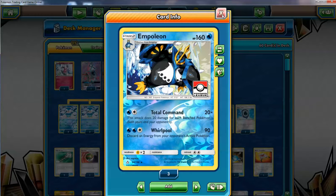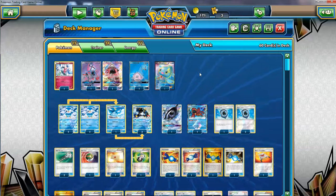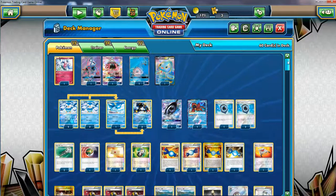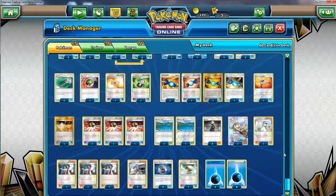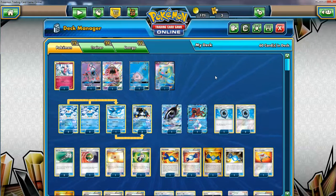If Alolan Ninetales starts KO'ing you in one hit and you're having trouble getting out Empoleons then yeah the deck loses, but you'll have a better prize lead since Empoleon only gives one prize. So it's honestly a good matchup — not that bad. It all comes down to how well your deck flows. If it flows nicely, this is the best version I've come up with. I'm not the greatest player in the world but it works for me. Hope it works for you if you decide to copy it — nothing wrong with that, this is just my style. Maybe you want to swap out some techs for other supporters and consistency cards, but yeah, this is the Empoleon deck. Hope you guys enjoyed, subscribe, leave a like, share it with your friends.